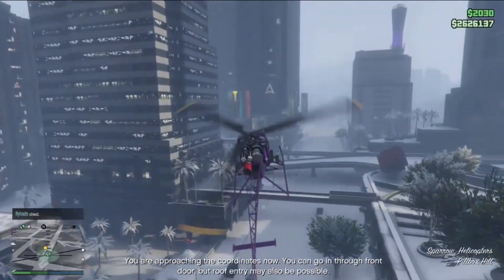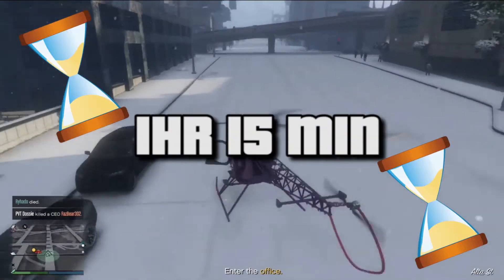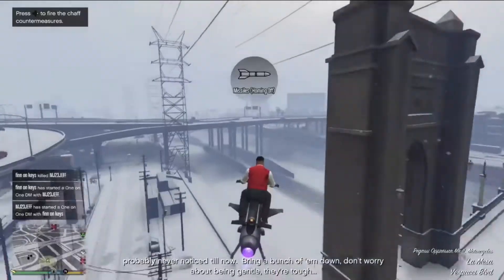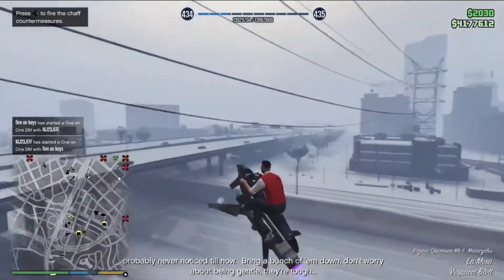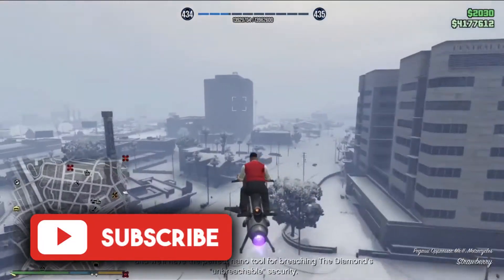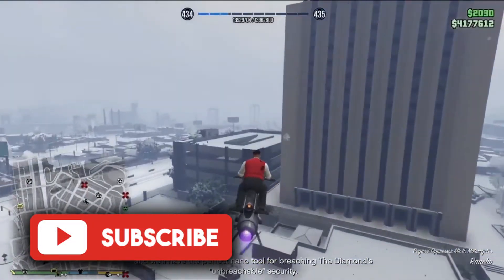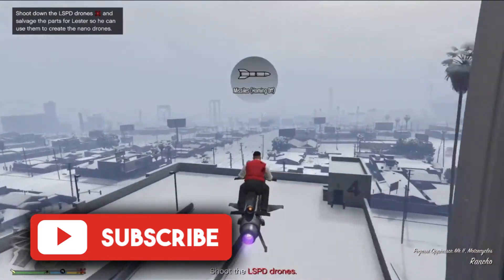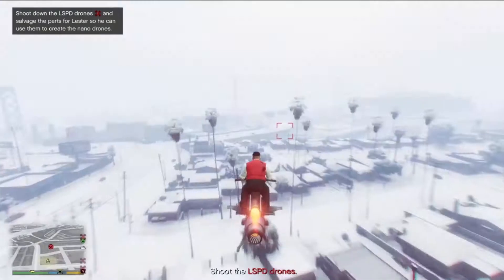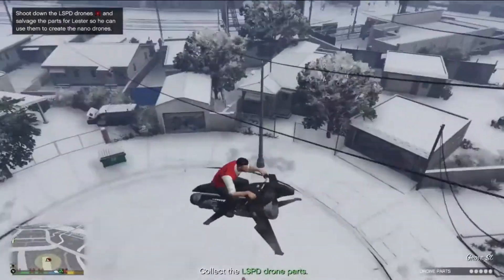Now with the time comparison for the Cayo Perico heist, I speed ran it and got roughly 1 hour and 15 minutes, though you can never have a perfect speed run. For the casino heist I speed ran it and got 1 hour and 13 minutes, which of course could have been trimmed down a bit more. The actual heist itself is about 15 minutes to complete, so if you times that by two when you do the heist twice, I would have got around 1 hour and 28 minutes for $2 million if you have a friend, which is good.